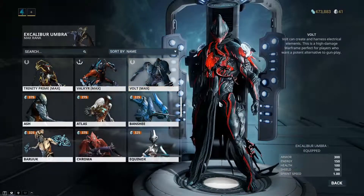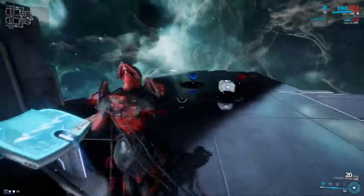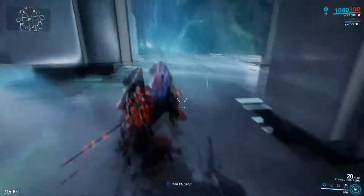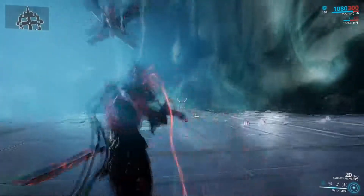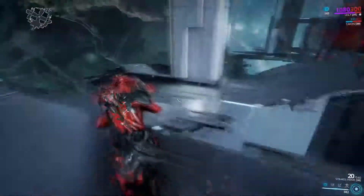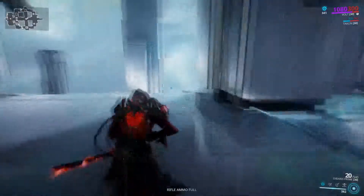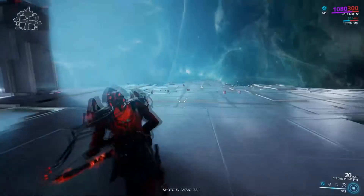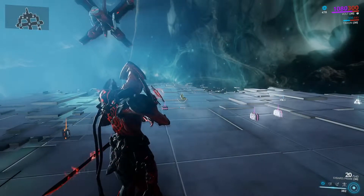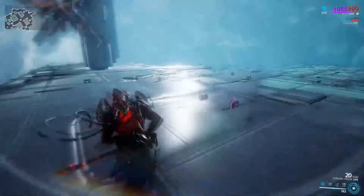Alright, that was Excalibur. Let's move on to Volt, the second starter frame. He has a very good plethora of abilities. His first ability is Shock — essentially this will shock whatever you're pointing at and sometimes chain to other enemies. It doesn't deal a ton of damage, but it stuns and it's quick to use. Overall, I'd give this ability a 5 — it just helps overall and it's a good utility ability.